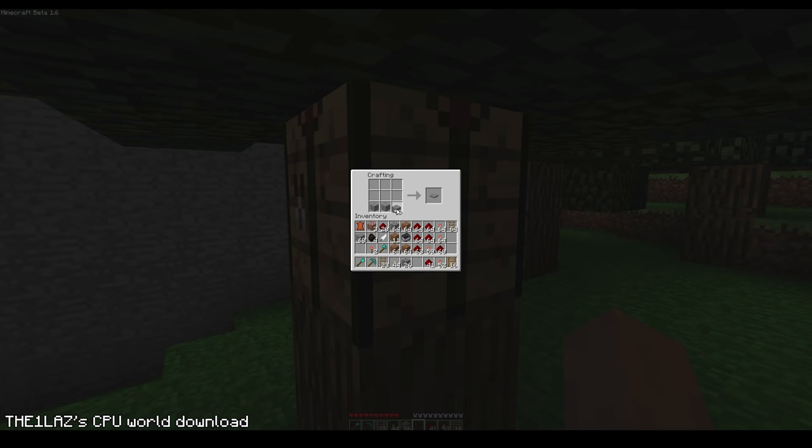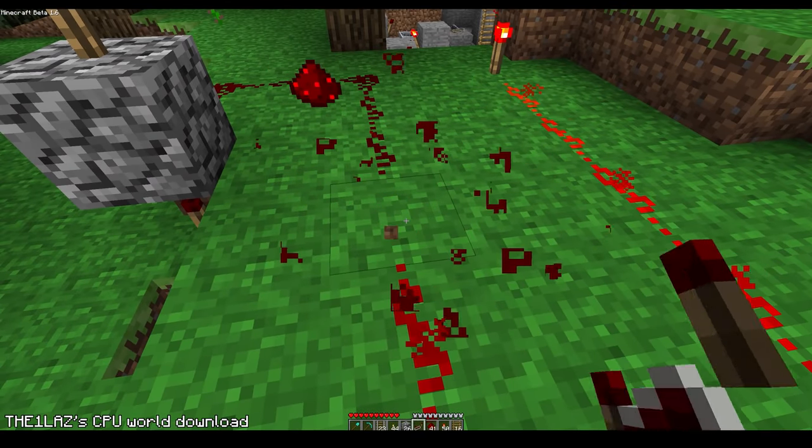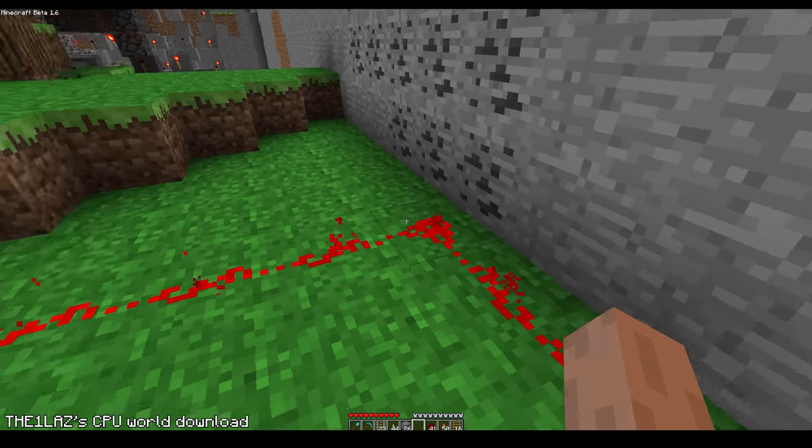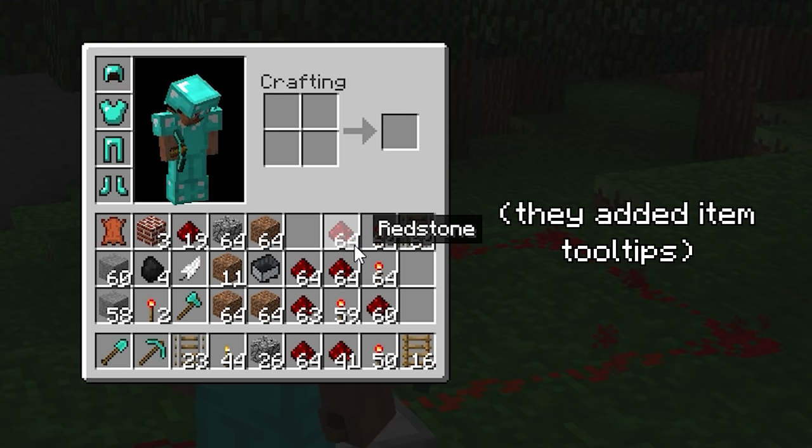Things started picking up again in February of 2010 with the release of Minecraft Beta 1.3, bringing the addition of repeaters which allowed for redstone signals to be extended faster, more compact, and without having to place redstone torches everywhere. It was also around this time that Red Dust Stuff finally gained its official name as Redstone, as this is what the nerd community had called it at the time.